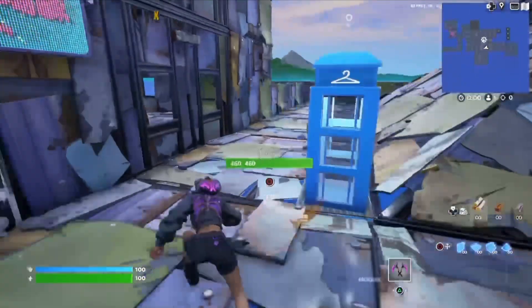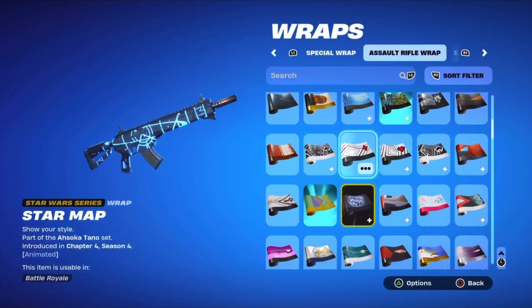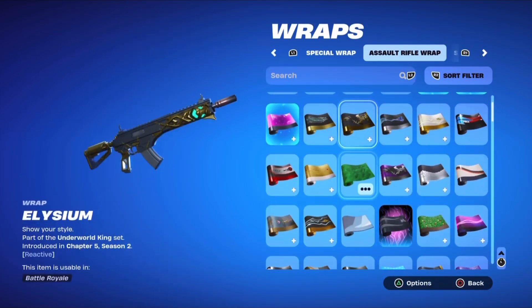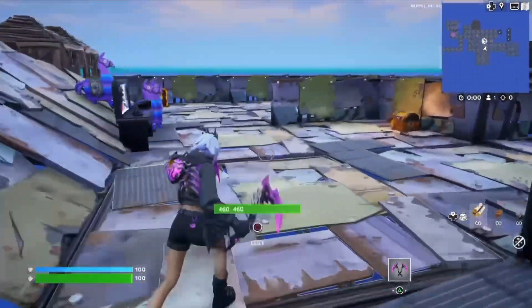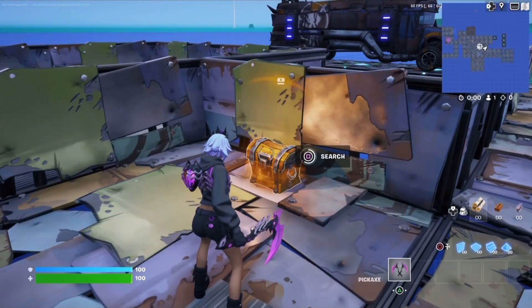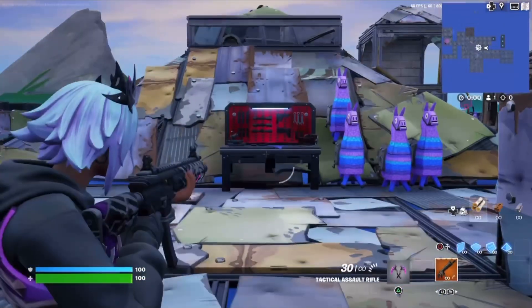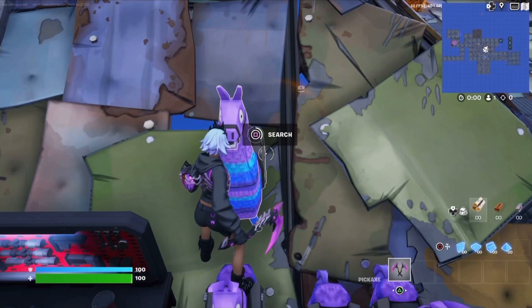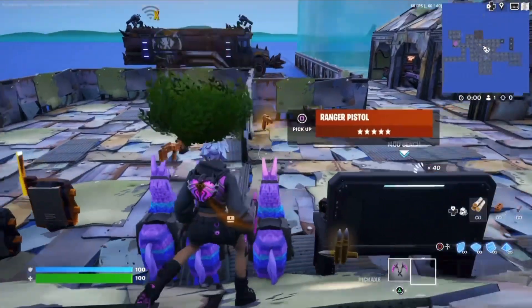Wait guys, I almost forgot — we need to give her a wrap. That's the Ahsoka one, so we'll use the Hades wrap again. Let's see what's in this chest — a tactical assault rifle. I'll honestly forget what's even in these. Oh, I'll take a bush.